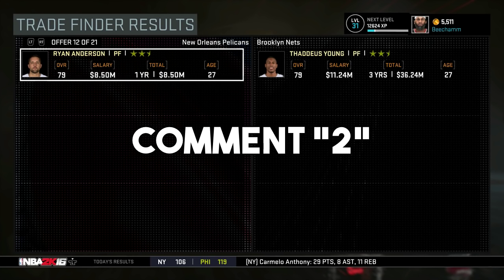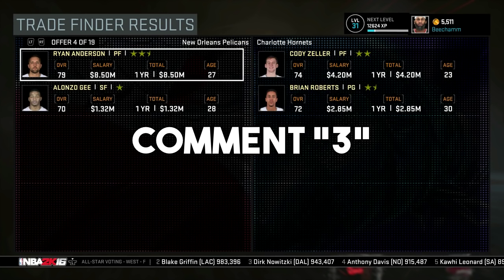The third trade deals with the Charlotte Hornets — we did get Nicholas Batum from them early in the season. This third trade is Ryan Anderson and Alonzo G for Cody Zeller and Brian Roberts. Alonzo G has played pretty bad this season, shooting about 28% from the field, which is terrible. Cody Zeller is another power forward to come off the bench — not as great a shooter as Ryan Anderson, but he could fill a decent role. Comment three if you like that one.